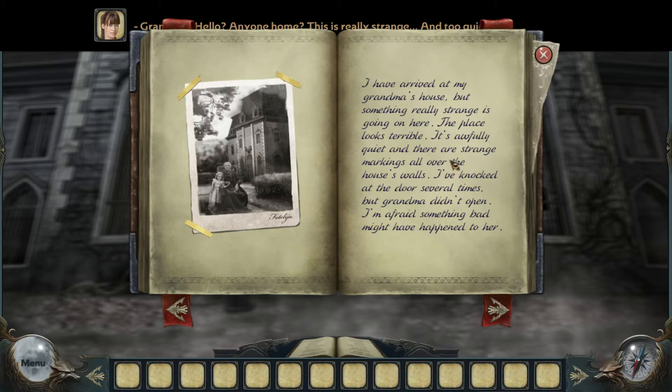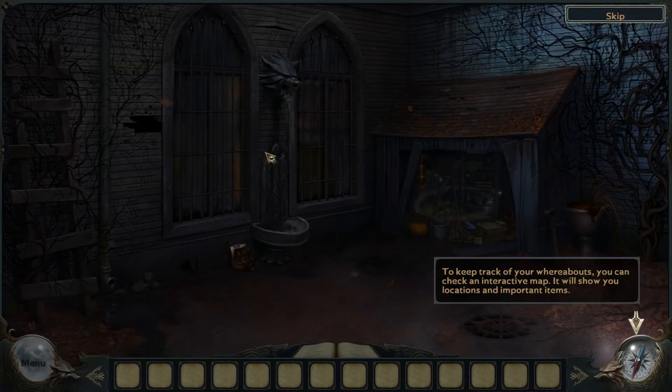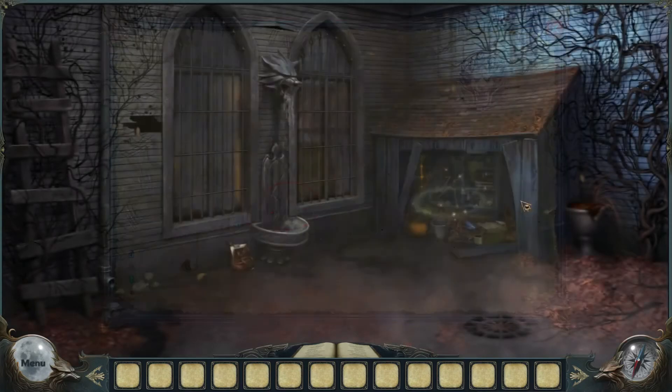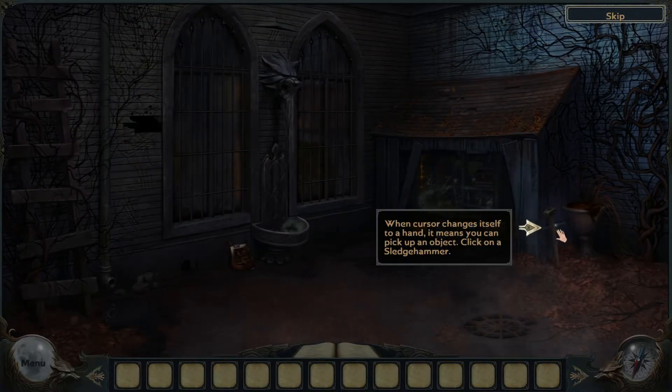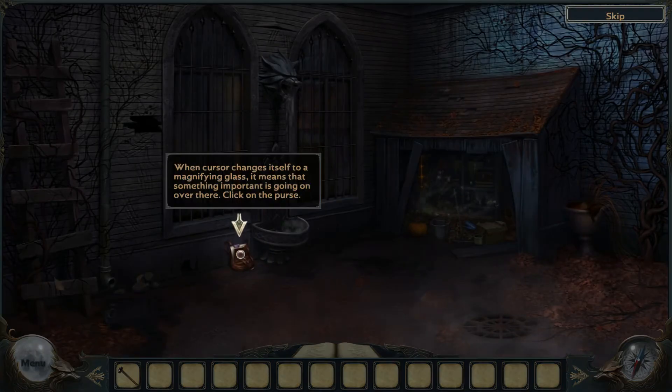"I've knocked on the door several times but grandma didn't open. I'm afraid something bad might have happened to her." You can see a lot of things — the cursor changes direction. You can travel. To keep track of your whereabouts, click on the map and you can see objects of interest. There's a minigame, point of business, and hidden object game indicator. Pick up the sledgehammer straight away. When the cursor changes to a magnifying glass, it means there's something important there.